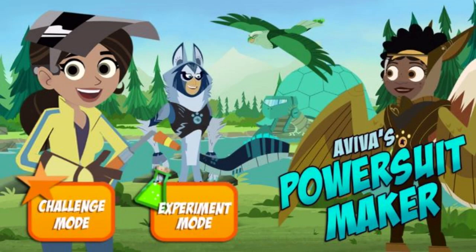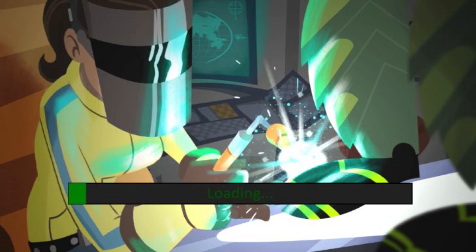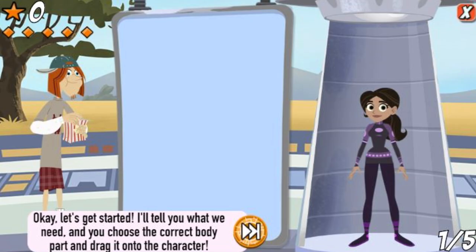Aviva's Power Suit Maker. Click on the button to choose your mode of play. Who do you want to build a creature power suit for? Pick a character. Aviva. Okay, let's get started. I'll tell you what we need, and you choose the correct body part and drag it onto the character.